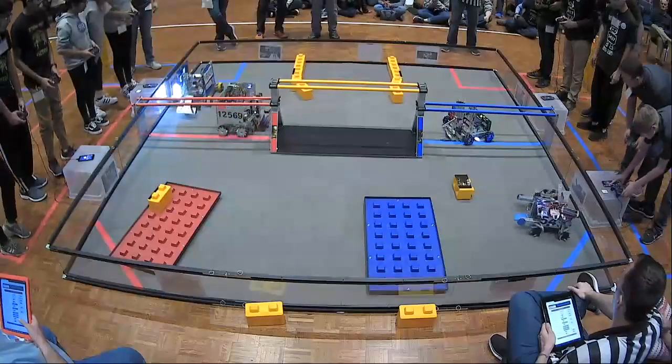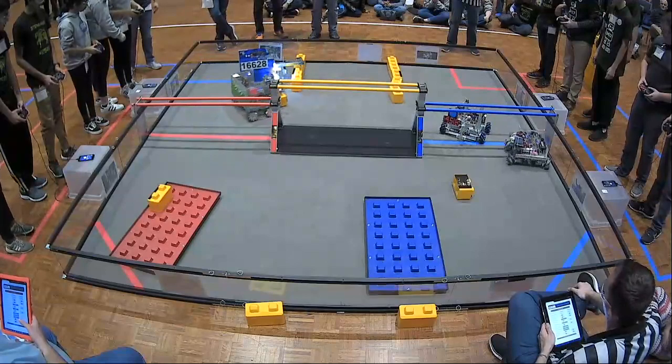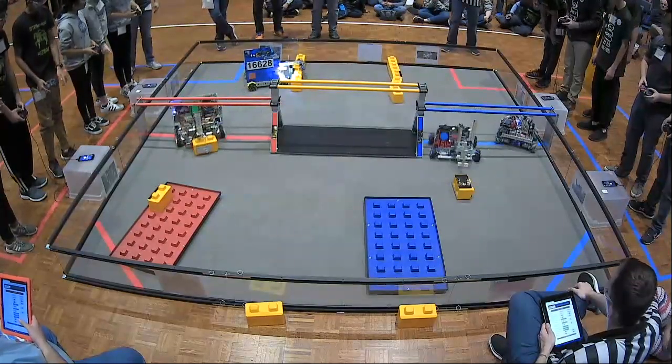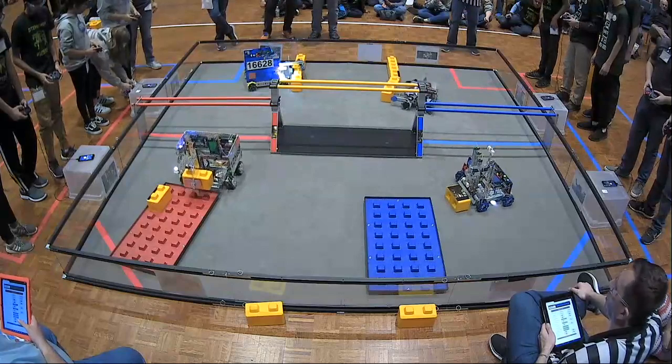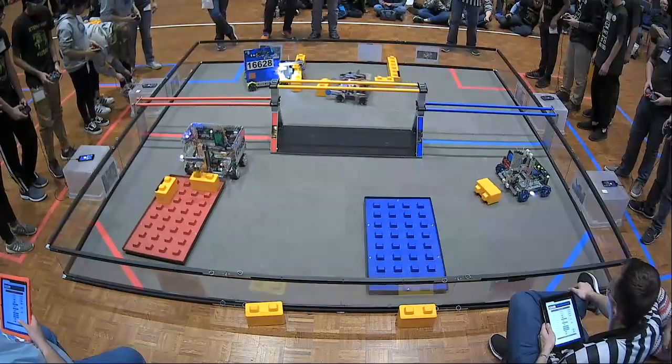All right, the team is on the clock for Tally up here in qualification match number 28. On the Red Alliance, we have both Stem Sings and Robotica Rebels going to grab stones from the quarry. Stem Sings has a stone in their gripper. They lift it up, go towards the Red Foundation, line up and score it on there.